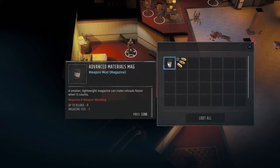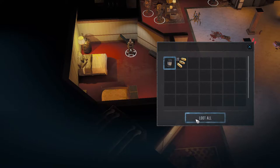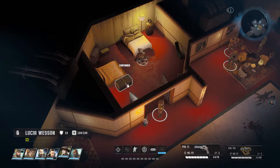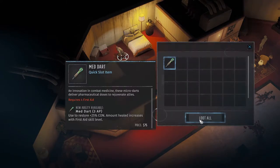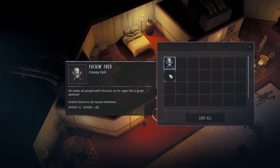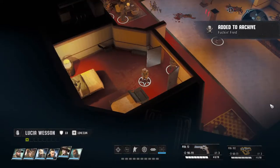Why is magazine size minus one? Ah okay, I get it - so you get less ammo but it doesn't take as much AP to reload. Good. Ooh, a creepy doll! 'Fucking Fred - he hates all people with his soul so he rages like a great asshole.' Grants bonus to all squad members: damage versus humans plus five percent. I like it, I'll grab that.